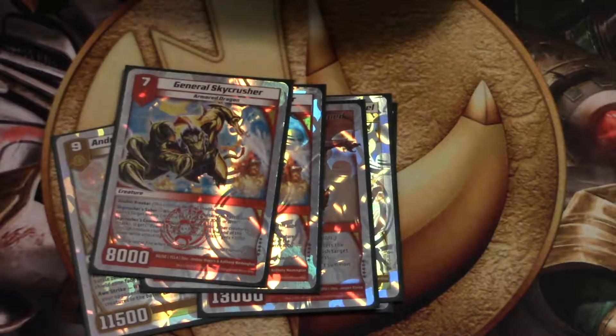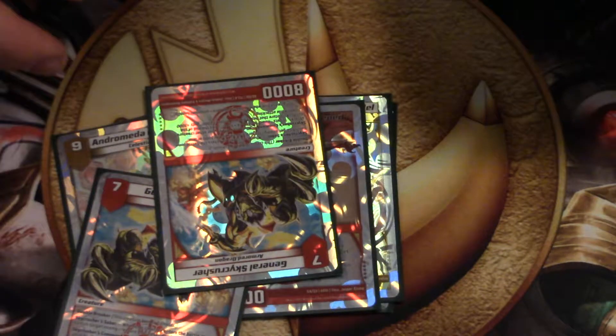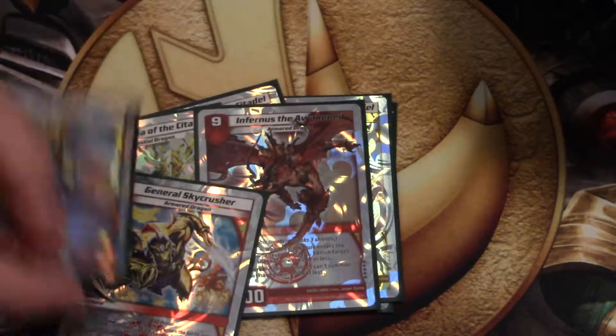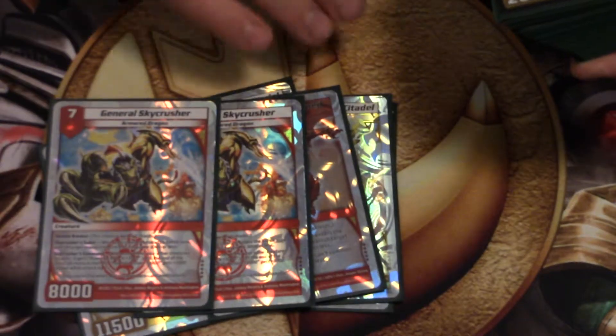Basically Skycrushers is the same thing, except he's 3,000 or less instead of 4,000 or less. But he's a 2-drop — you can drop him 2 turns sooner. And he's got a powerful attack for the plus 3,000.